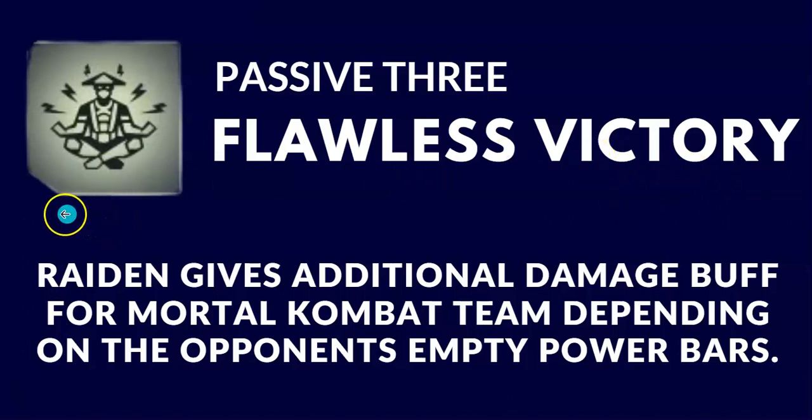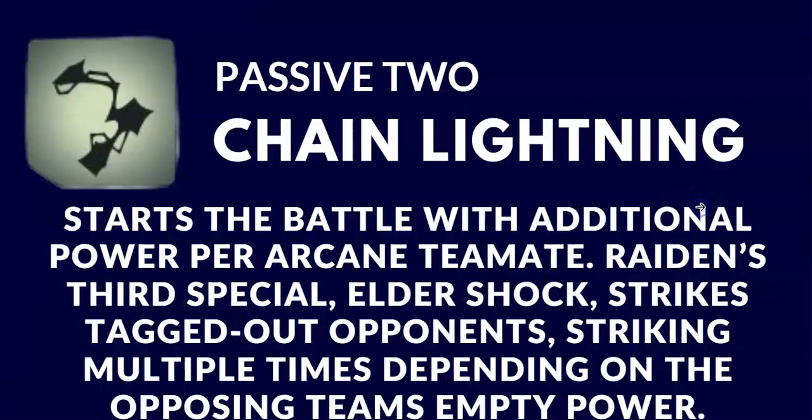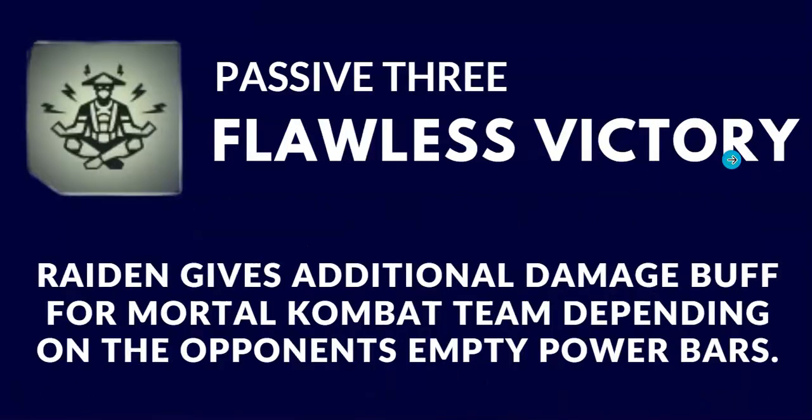To recap: passive one, Power Lord — Raiden steals power bars on basic and swipe attacks, and the amount depends on his current combo meter. Passive two, Chain Lightning — he starts the battle with additional power per arcane teammate, and Raiden's third special will allow tagged-out opponents to also be affected. Passive three, Flawless Victory — Raiden gives an additional damage buff for the whole Mortal Kombat team depending on the opponent's empty power bars. Based on these three passives, in my opinion Raiden is more of a support character for Scorpion and the Mortal Kombat team, but he can also be a damage dealer as well.